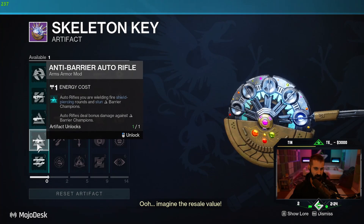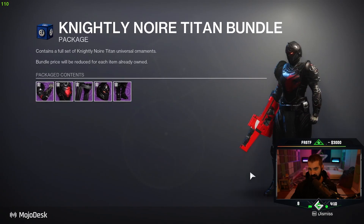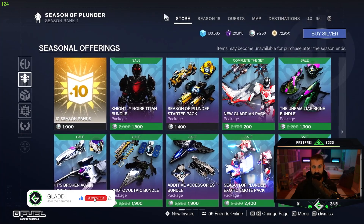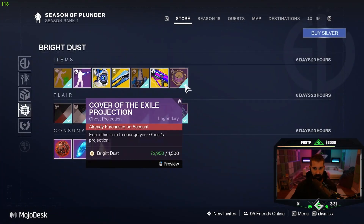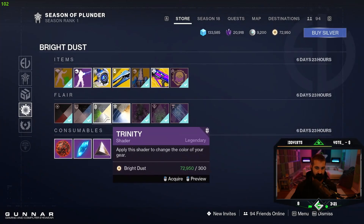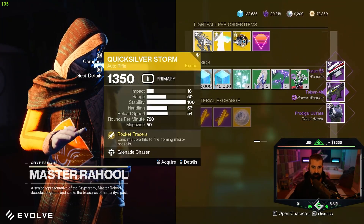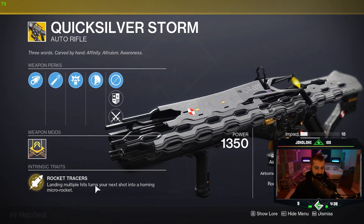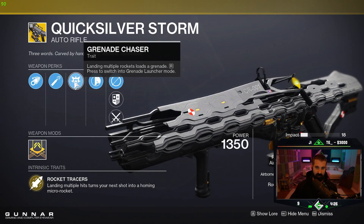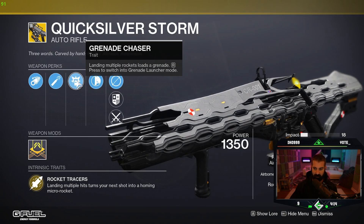Unstoppable pulse — I'm going to do anti-barrier auto. Just browsing. 10 season ranks for a thousand silver. The helmet's cool, the eyes are it. Quicksilver Storm: exotic AR. Landing multiple hits turns your next shot into a homing micro rocket. Landing multiple rockets loads a grenade — press to switch into grenade launcher mode. So landing hits turns your shot into a rocket and then landing multiple rockets turns this thing into a grenade launcher. We're definitely going to mess with that.